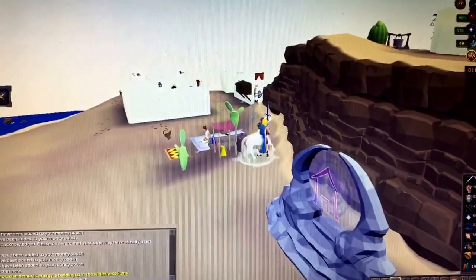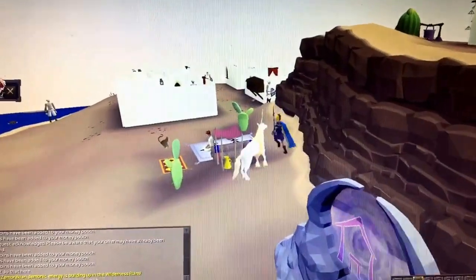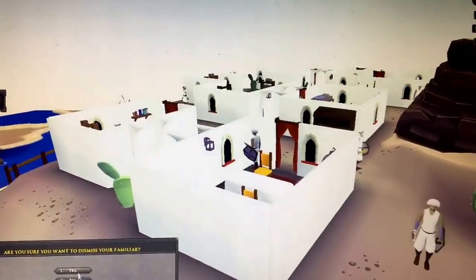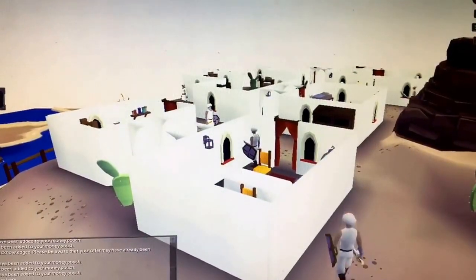Alright, I'm back after that carpet ride. Once you get to north Pollnivneach, I'm going to dismiss my unicorn. You're going to make your way through the city.